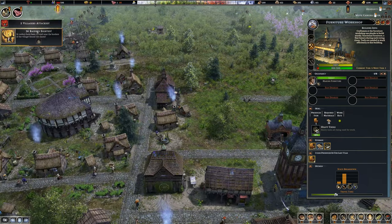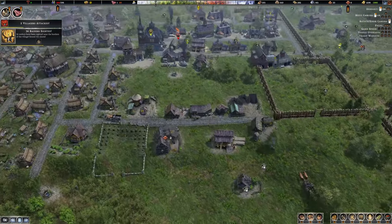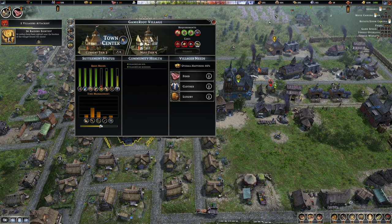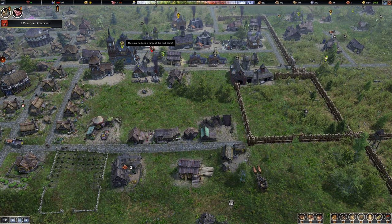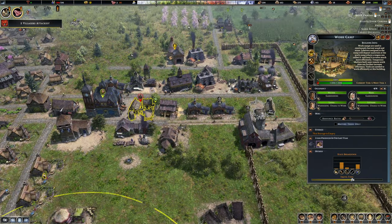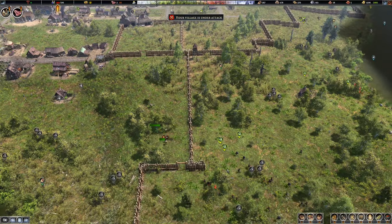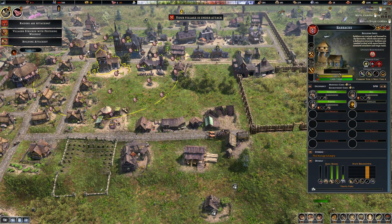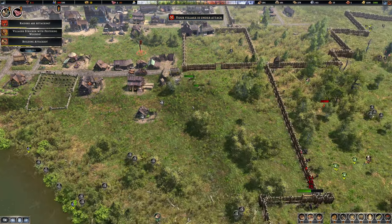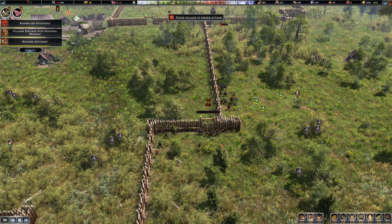Do I need to be making furniture right now? 36 raiders — oh no, this is really bad! Sound the alarm, this is very, very bad indeed. Oh boy. We can actually upgrade this. Take it back — combat area, go here. Oh, they're just trying to chop down my wall. Definitely slows them down, but it's not going to stop them, annoyingly.